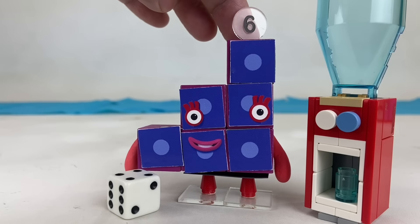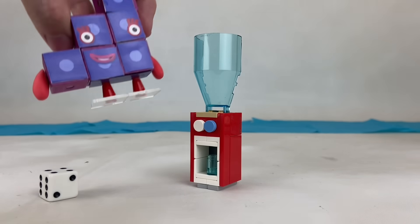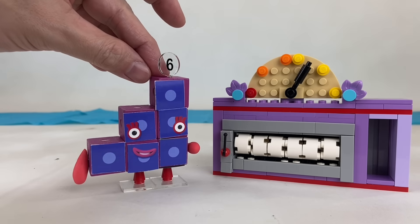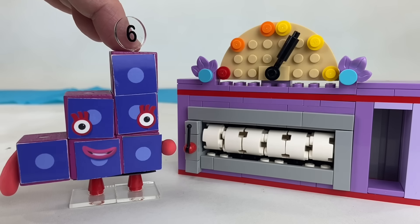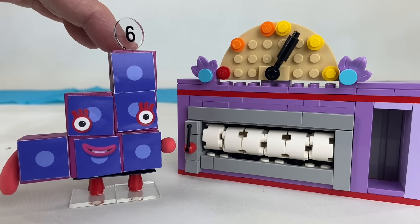It's true this dice goes up to six, but I think there's an easy fix. Before you use the ice machine, be sure to use my dice machine. Put your numbers on these spaces to make a dice with six new faces.